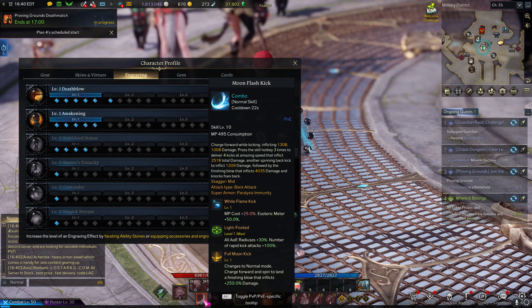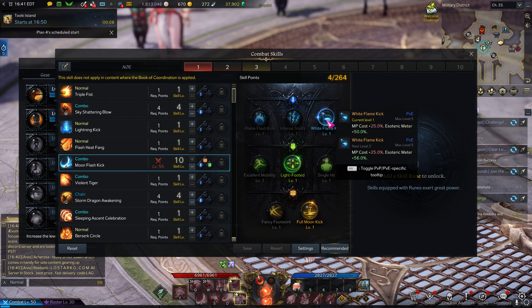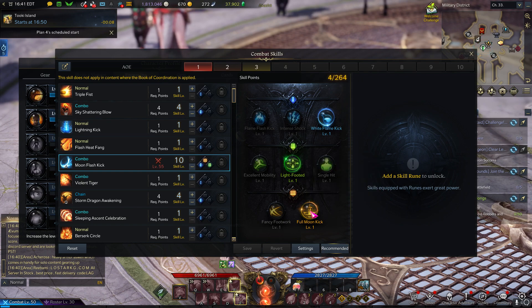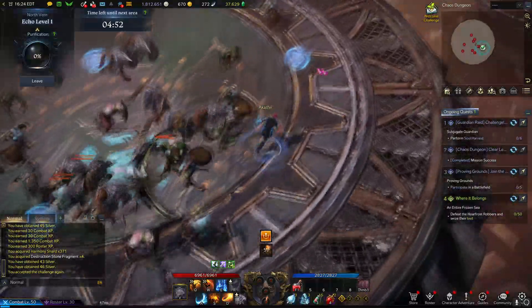I didn't actually cover Moonflash Kick — almost forgot. Moonflash Kick with White Flame Kick, Light Footed, and Full Moon Kick. This is going to give you a fairly fast-hitting kick that gives you a good amount of Esoteric meter.